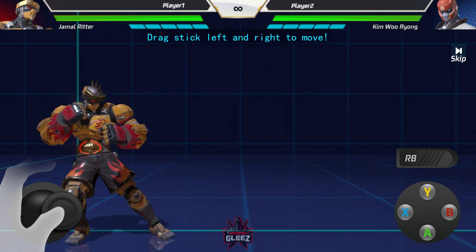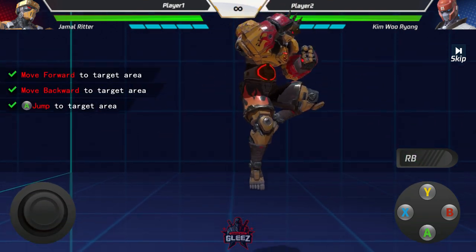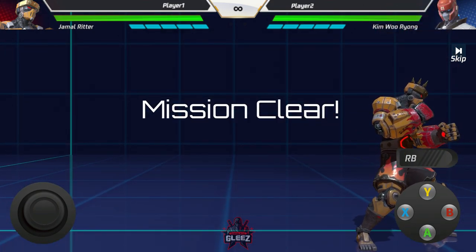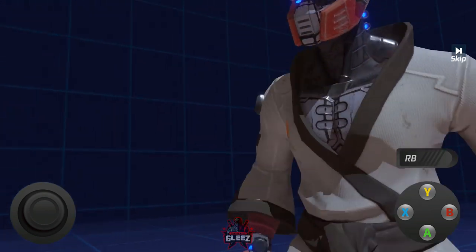So you can see we have basic movement left and right. We can jump using the A or X button. Alright, mission complete — so that covers basic movement. Now we're going to have an opponent to fight against.